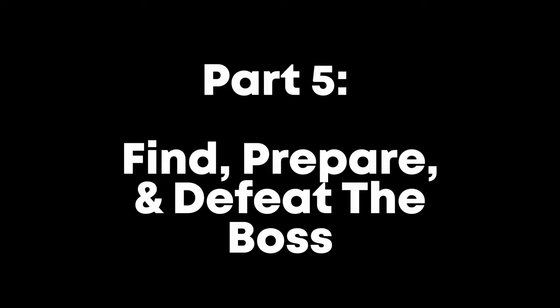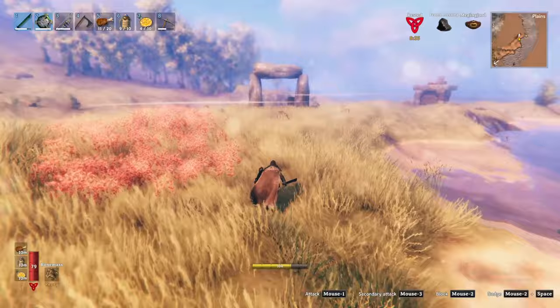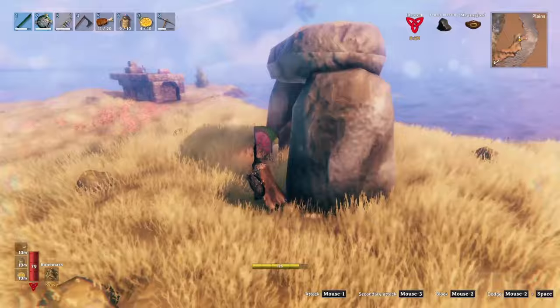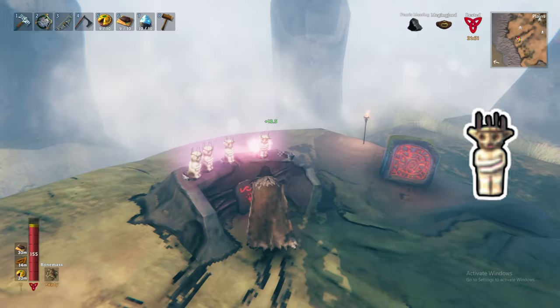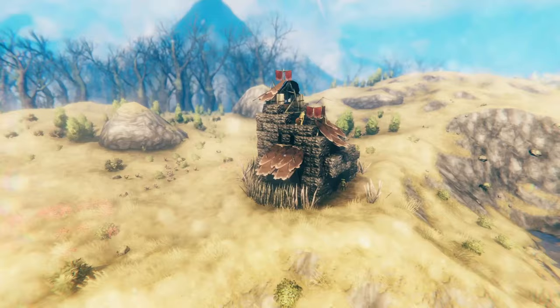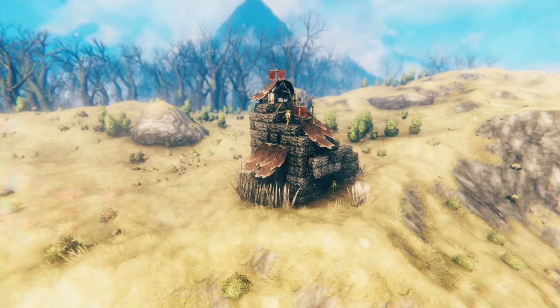To fight Yagluth, you will first need to find him. The rune with his location can be found near a stone structure — his location runestone is notoriously hard to find, so you might need to raid a few plains biomes before finding it. Once you have his location, you'll need 5 Fuling totems to place at his altar. You can get these from Fuling berserkers in Fuling villages or in stone structures.